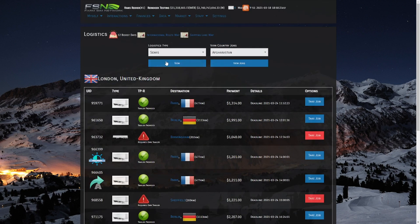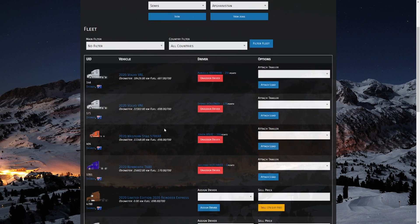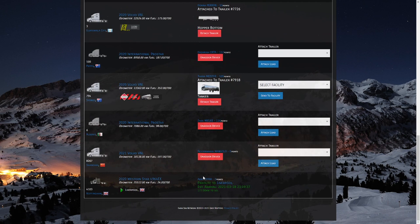Let's go back to our semis. Now that we've accepted a load in Nottingham, you'll see it's available to attach — it's the load going to Liverpool with no certification requirements. We're going to attach that load and immediately it's going to put that truck on the road, moving them to the bottom of our list. This list is sorted by how far away trucks are from completing their work — trucks waiting for jobs are at the top, those still driving are at the bottom. They are now en route toward Liverpool with an estimated arrival of 9:19 PM and 177 kilometers to go.